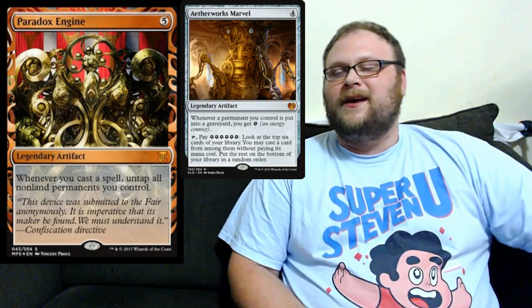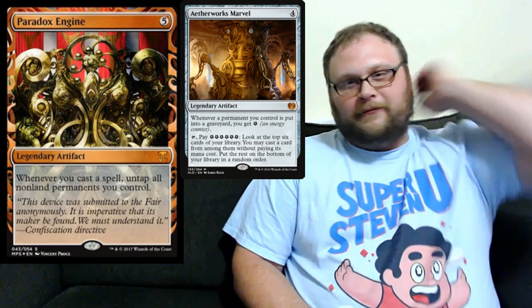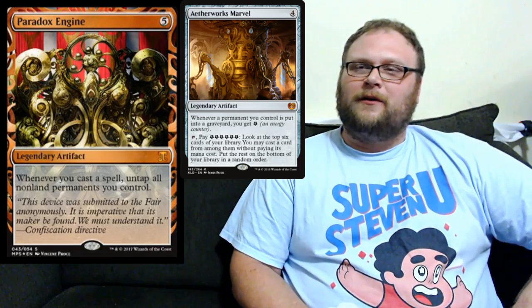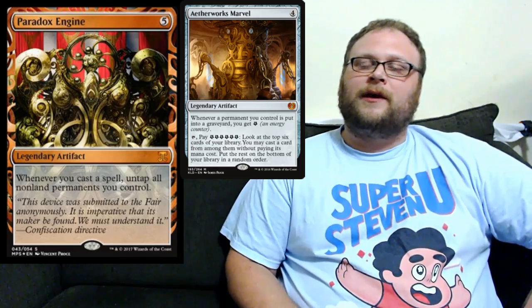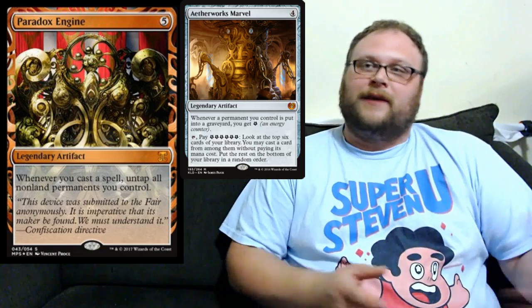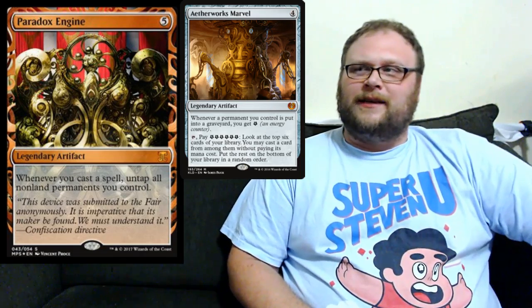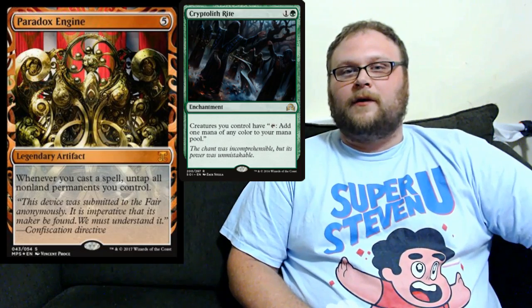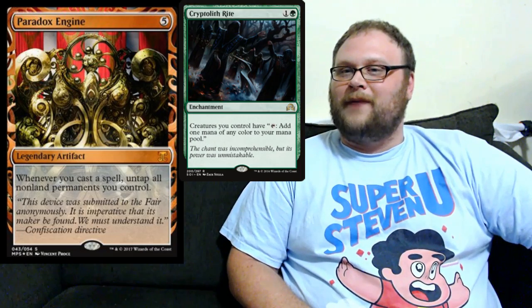I saw a bunch of people mention this with Aetherworks Marvel in the same sentence. I don't know about that. I don't think that deck can really fit it at all. That deck is already really, really tight, and I don't know that it wants a five mana artifact that doesn't do anything when it comes into play. Although it could untap your Marvel, but you still have to have the energy. I'm not really seeing that be a thing. But the first thing I thought of was Cryptolith Rite when I saw this card — maybe Cryptolith Rite could come back.